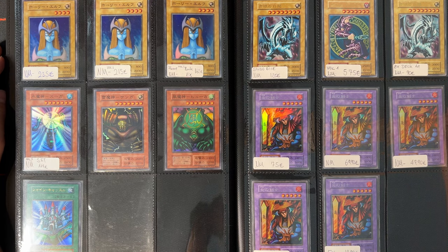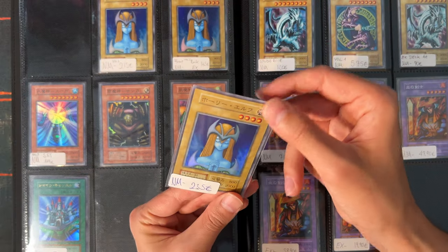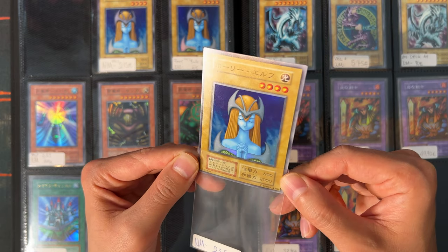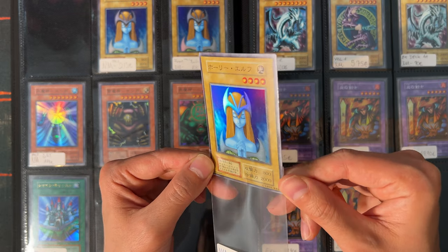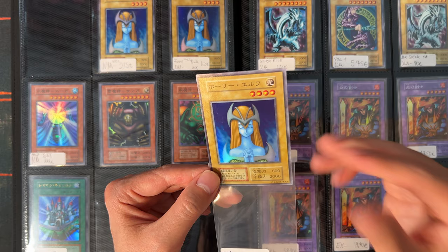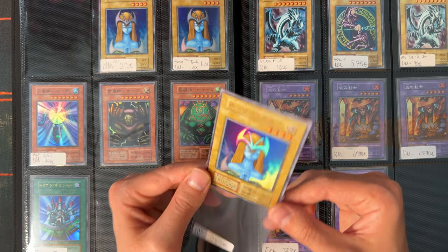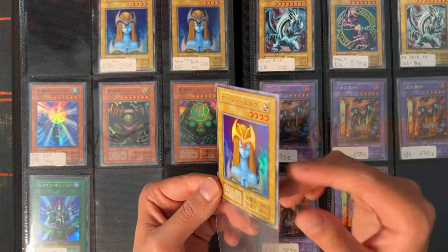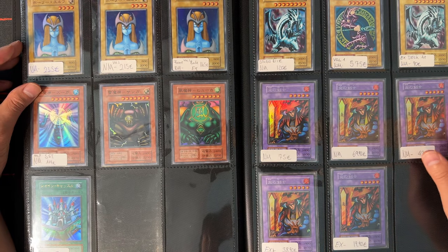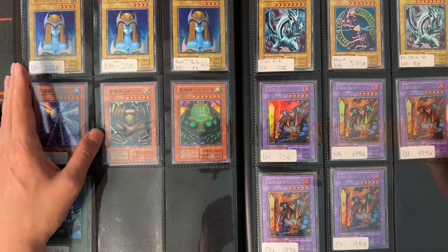First of all, the Holy Elf from Volume 2. Checking the condition — not many scratches. This card is notorious for scratches because of the huge holo foil. On the side you can see a little silvering, which is a very typical thing for Gen 1 cards. It's not damage, more of a factory issue — the holo foil is just showing through the borders. This is also not considered damage, and PSA has given cards with plenty silver rings still a PSA 10.